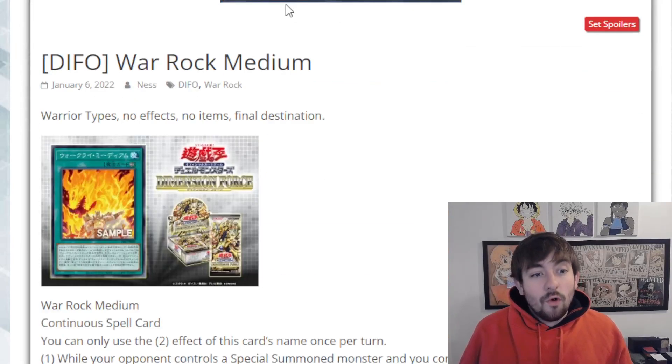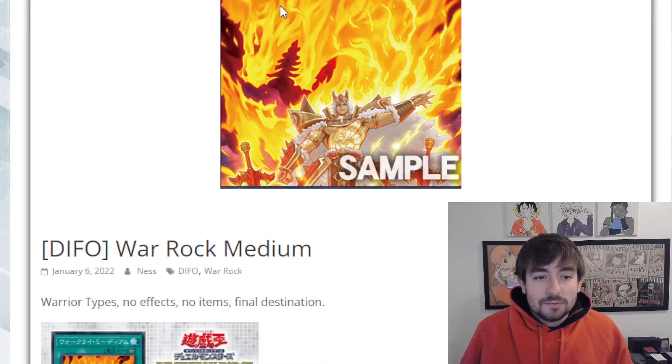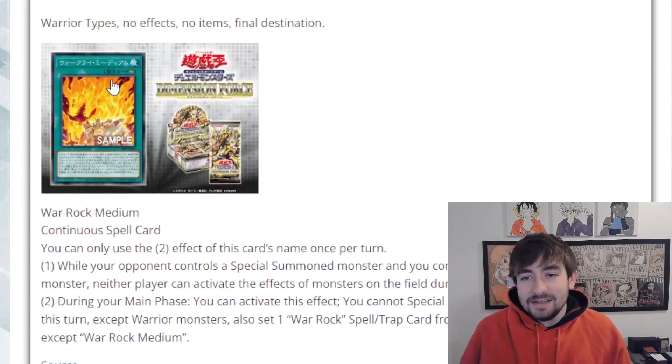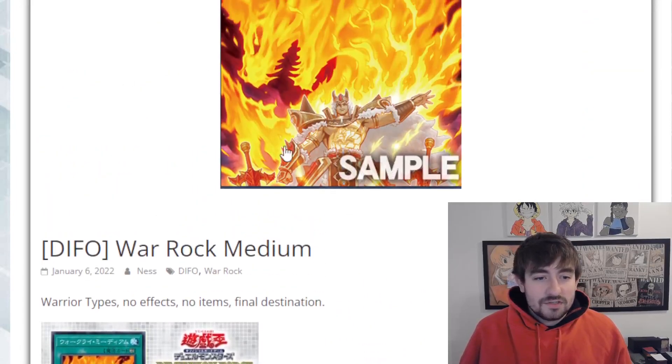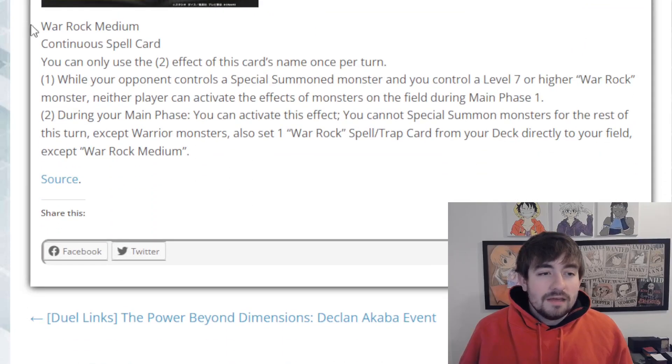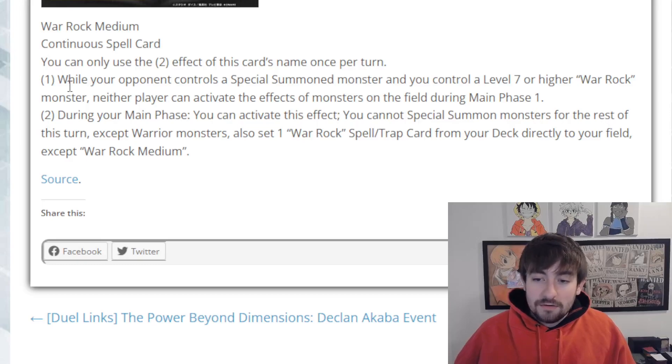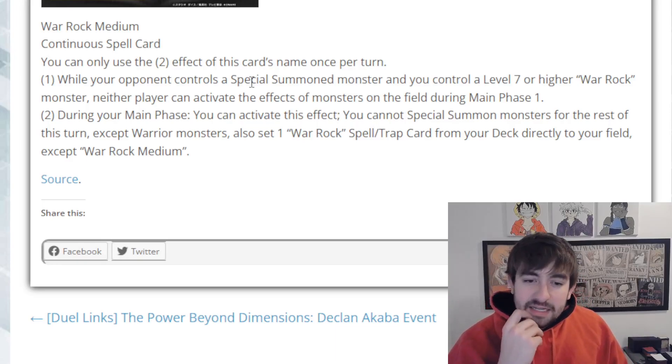Next up we have the new War Rock card. War Rocks — they're so awful, but I do like their artwork. Anyway, this is War Rock Medium. It's another continuous spell. This card has a hard once-per-turn on the second effect, not the first. The first effect reads: while your opponent controls a special summoned monster and you control a level seven or higher War Rock monster, neither player can activate the effects of monsters on the field during main phase one. That's really interesting.